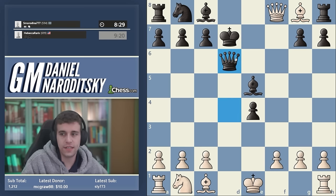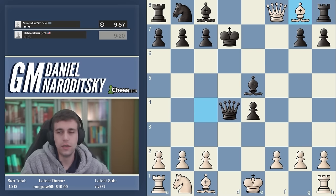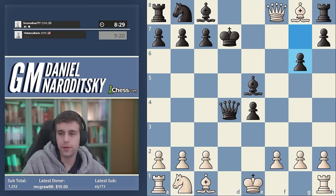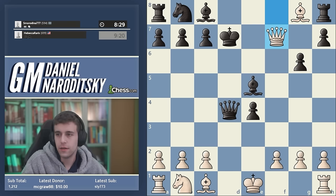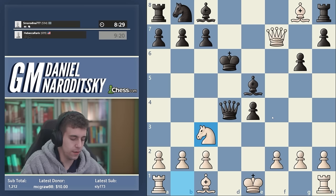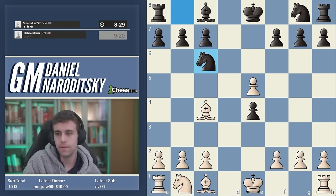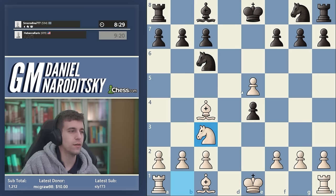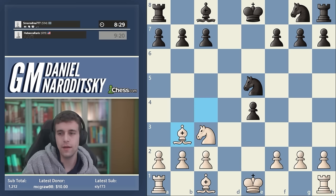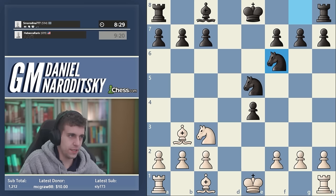If black plays queen takes d4, you take, deliver a check, then take the knight — anticlimactic but effective. One line continued queen d6, bishop e6 check, take the rook. If black plays g6 — the most popular move — you extricate the queen and after king d8 there's mate with bishop g5, so black must go king d6, which is a pretty bad sign. Knight c3 and black is totally busted. Queen e7 is therefore the only serious move, leading to an endgame that's just much better for white.